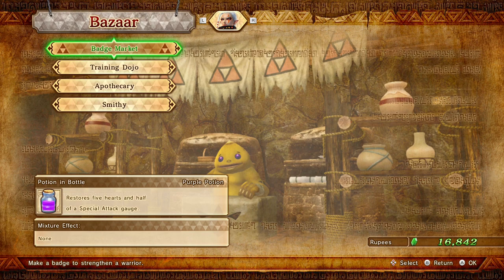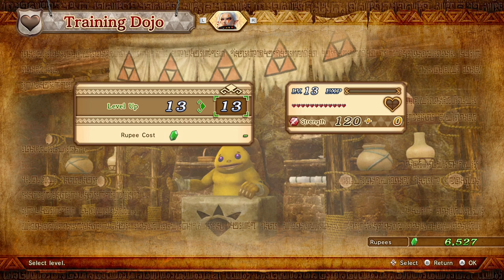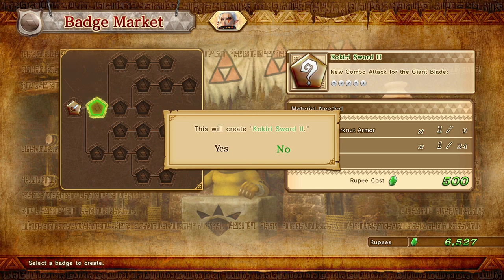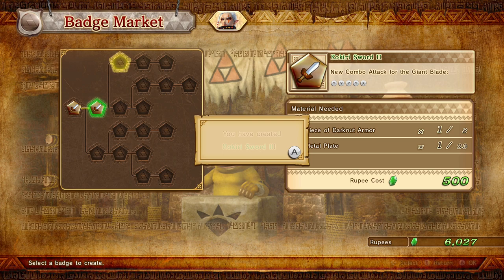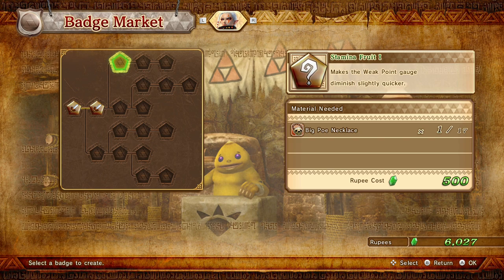So the training dojo — we can get them both to equal level 13. That sounds good to me, that's a good plan. And then we're gonna go ahead and go to the badge market. I'm gonna make an attack badge for her. So new combo for the giant blade — the combos here are really straightforward, you just push X after several times. I can also make this with the big Poe necklace, which makes the weak point gauge diminish slightly quicker. Stamina fruit — sure, go ahead and do that.